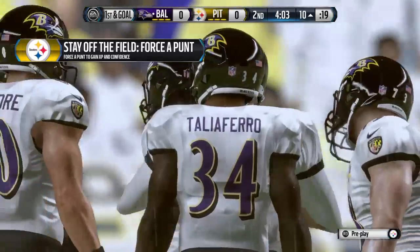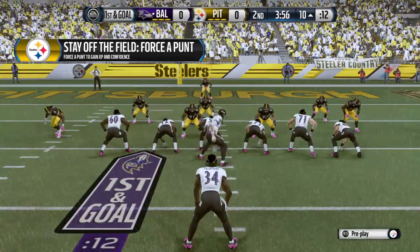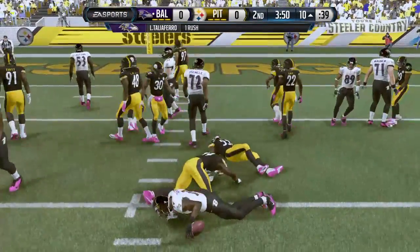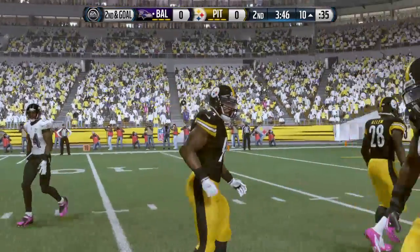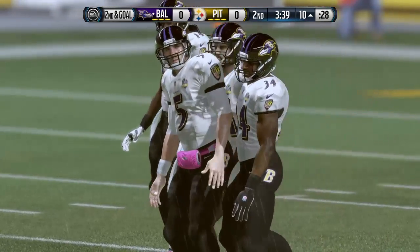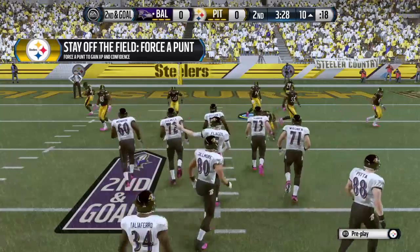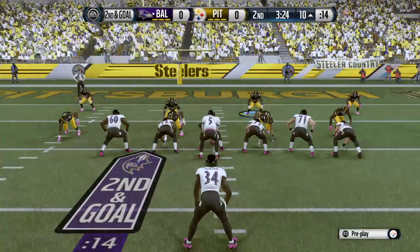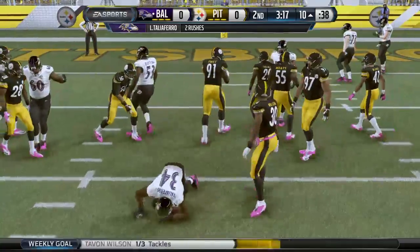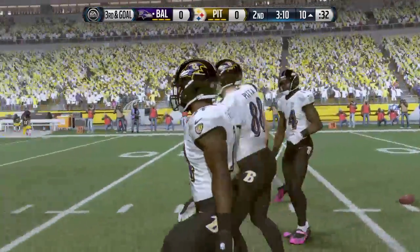The Ravens now inside the 20. A week ago they converted time and time again inside the red zone. First and goal. Handoff by Flacco. Brought down by Timmons. Now moving the football to the 10-yard line. Second and goal from the 10. Wilson's the one who brings him to the ground. I just want to say this to the quarterback — it's third and goal: if the play's not there, throw it away. Do not force the action.